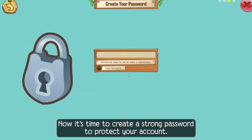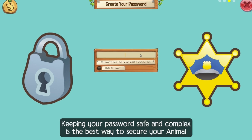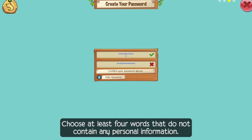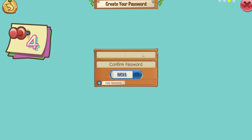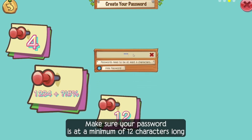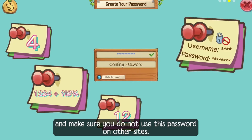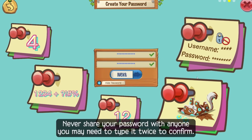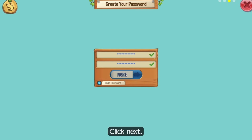Now it's time to create a strong password to protect your account. Keeping your password safe and complex is the best way to secure your Animal Jam or Animal Jam Classic account. Choose at least four words that do not contain any personal information. Include numbers and symbols. Make sure your password is at a minimum of 12 characters long, and make sure you do not use this password on other sites. Make sure that only you know and can remember the password. Never share your password with anyone. You may need to type it twice to confirm. Click Next when done.